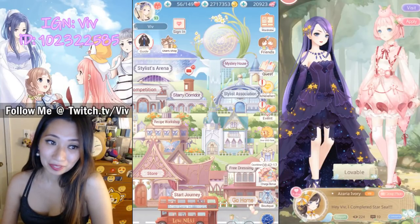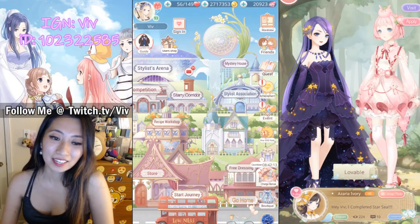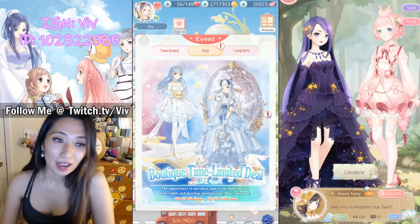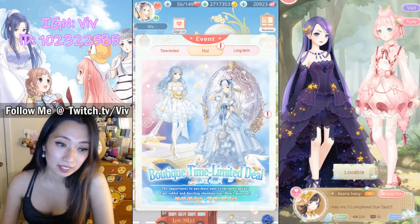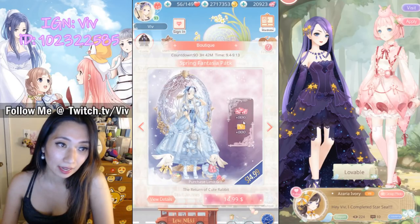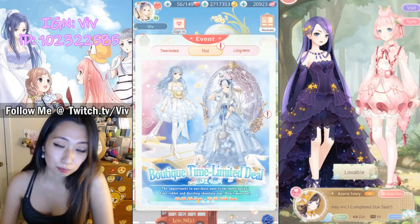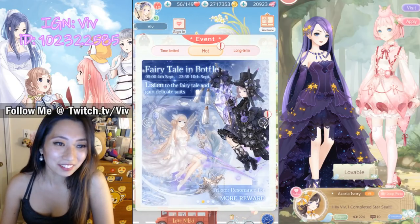Hey everyone, it's Viv again and it's event day! Oh my gosh, it is crazy how much we have going on today. First up, we have the Boutique Time Limited deal, featuring the Melody of Stars pack and the Spring Fantasia pack. Luckily, I have both these suits already, so let's back out of here.